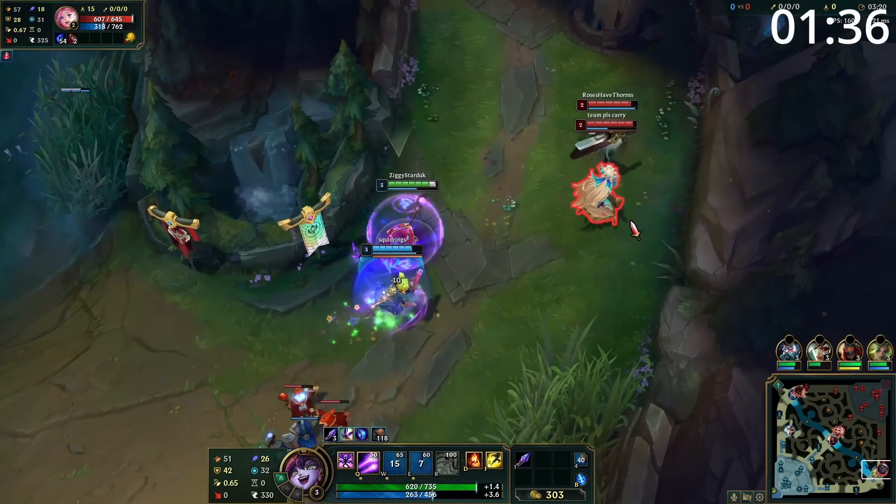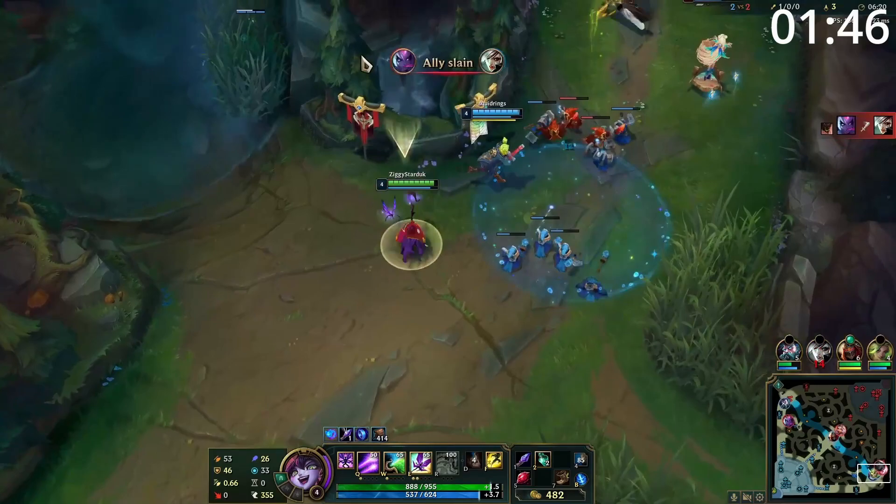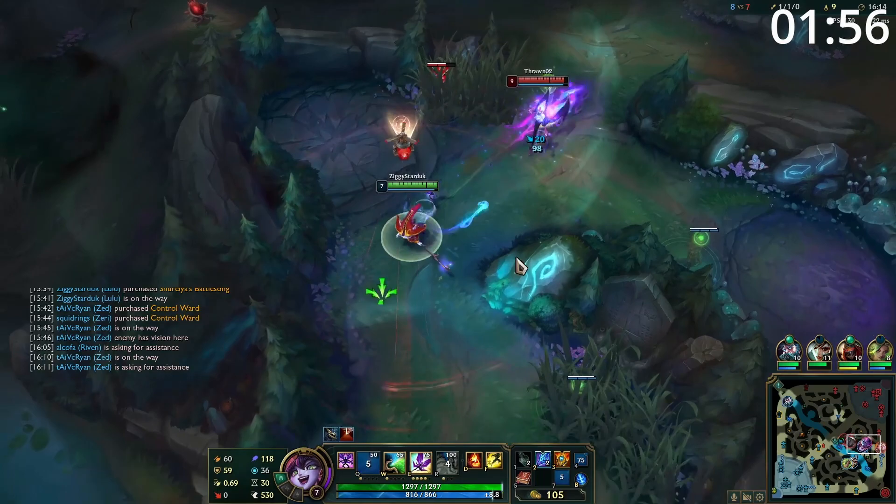In the early game, you want to be playing aggressively. Lulu's passive combined with her EQ combo means she can throw out a ton of early game damage and outtrade most opponents. Every time your opponent goes to farm, this auto-EQ combo will absolutely chunk them, and after doing this a couple of times, your W and passive damage allows you to chase them down looking for kills. If they have a melee support, zone them hard and hurt them every time they go to proc their support item.